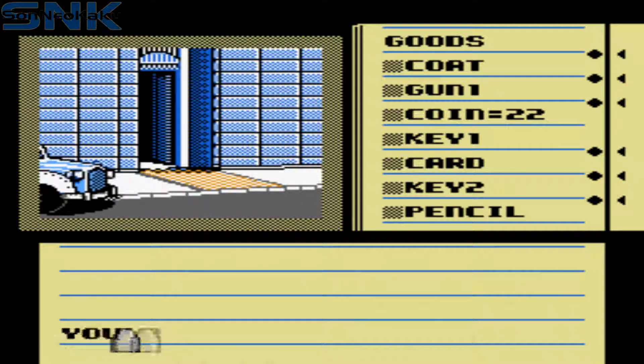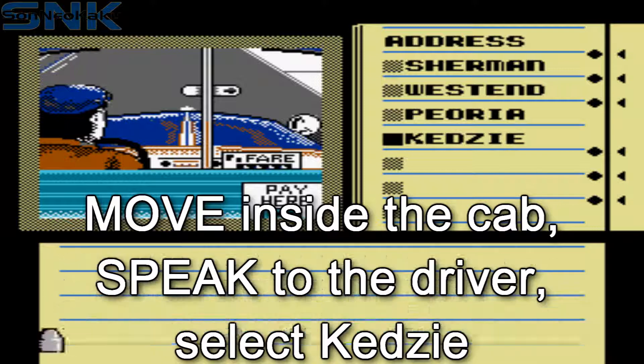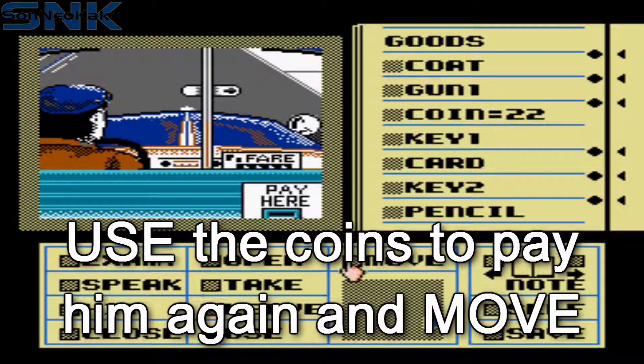Leave the building by going south using the mini-map. Go inside the cab and speak to the driver again. Tell him to go to Cadiz this time. Use the coins to pay him and move outside.